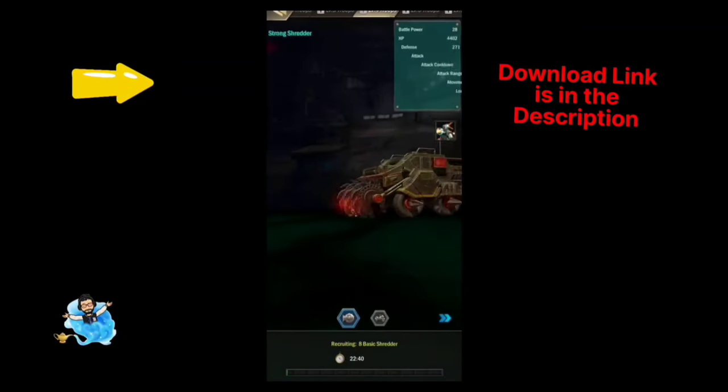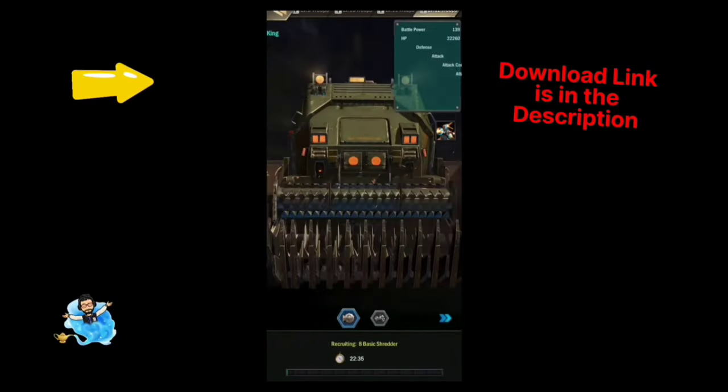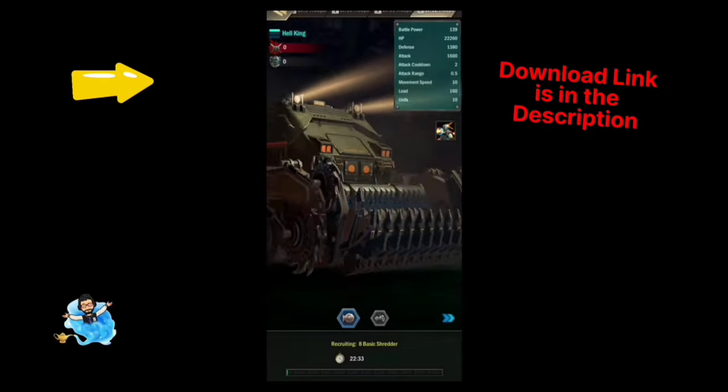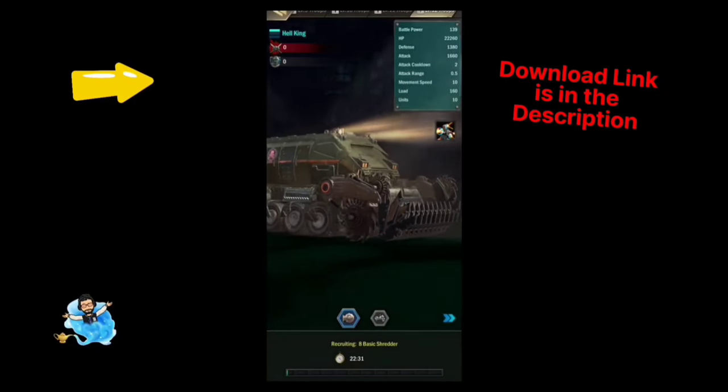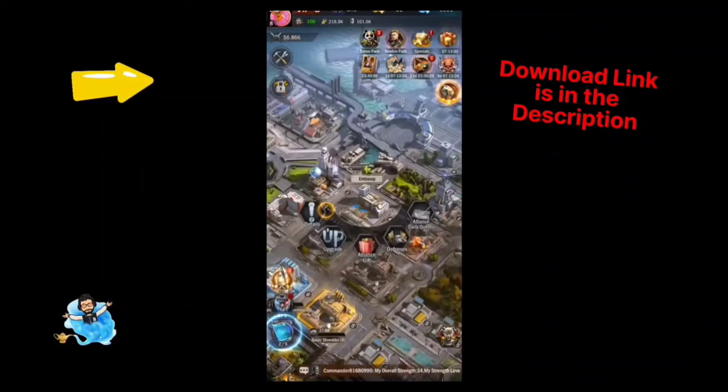You can see the city — it's a beautiful city. There is your embassy, and there is a very detailed MBC where you can do defense work, alliance quests, and daily quests. You can also get alliance gifts there.